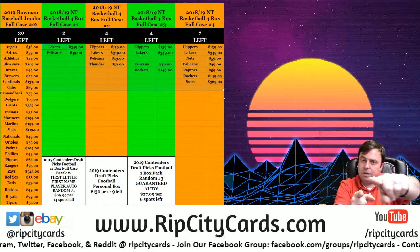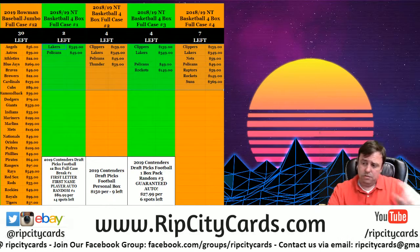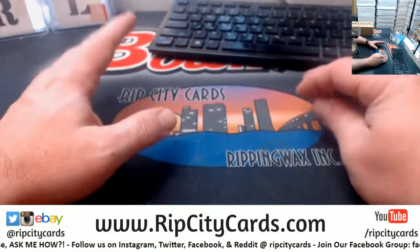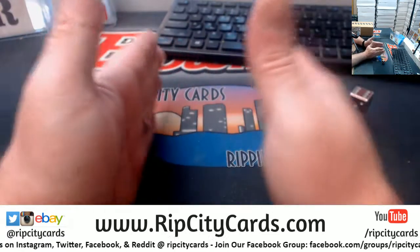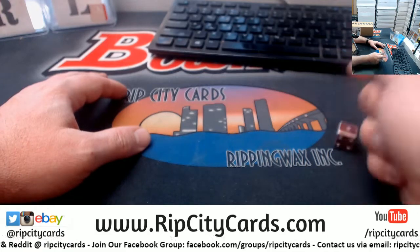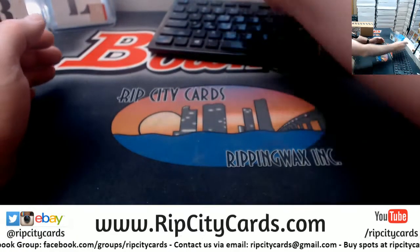Hey everybody, welcome. We're going to do the National Treasures Basketball four-box full case, number one. We need to do the random for the Mavs, which we had as its own specific store spot — a random number block kind of deal. We'll give out those spots with the number eight.